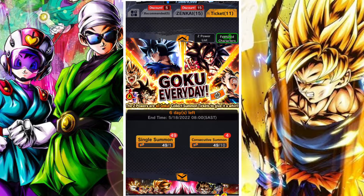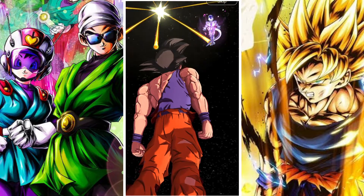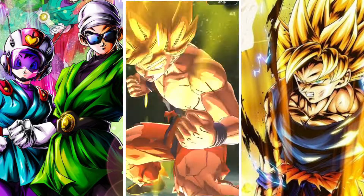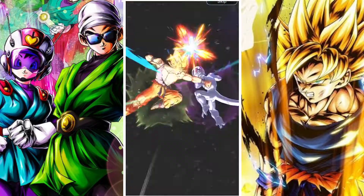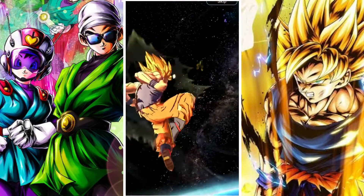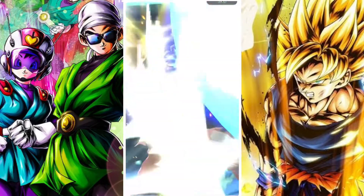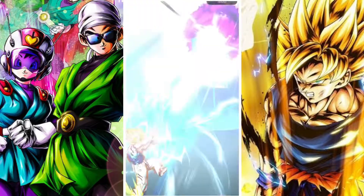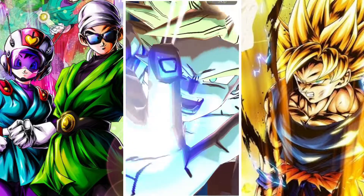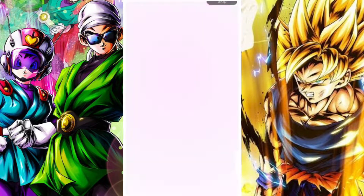We're going to summon and the drop rates seem pretty high, so we'll see what happens. Full disclaimer: I don't know what any of the animations mean in DB Legends — literally nothing. I think this animation means we're getting a sparking minimum, but I'm not entirely certain.